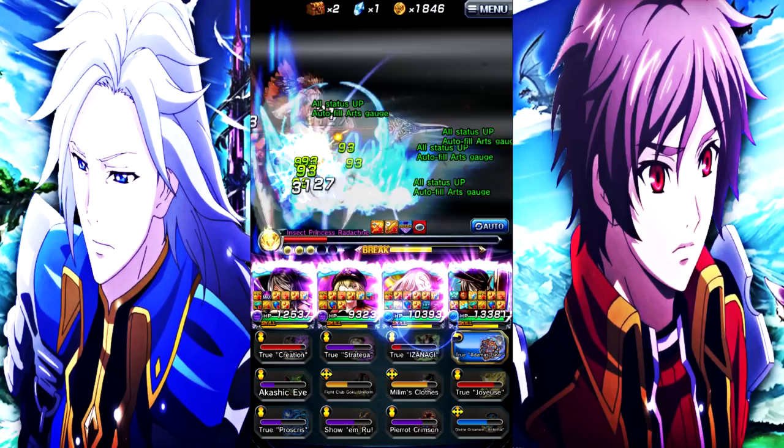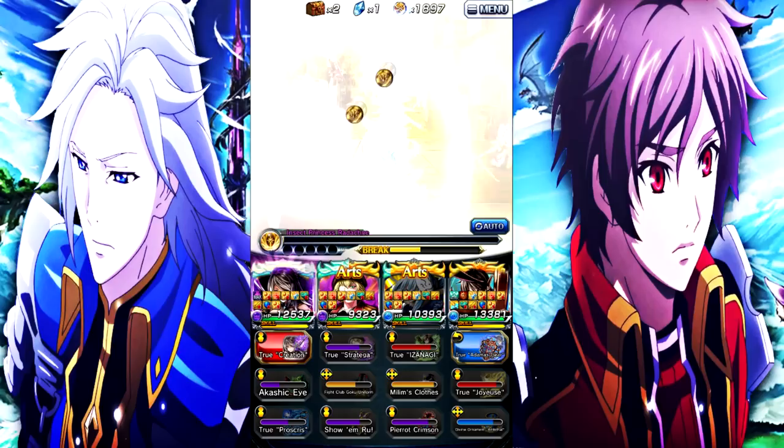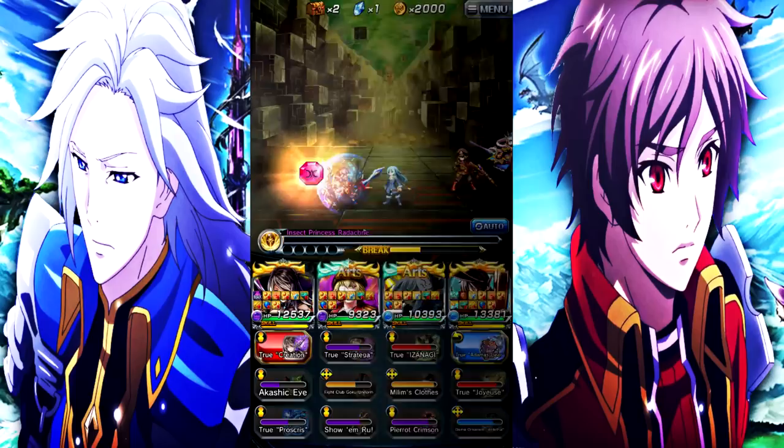If you're trying to maximize your damage with Dark Cilia, you'll want to alternate between the normal art and true art once you have your stacks maxed. And as you can see right there, the boss literally stood no chance.